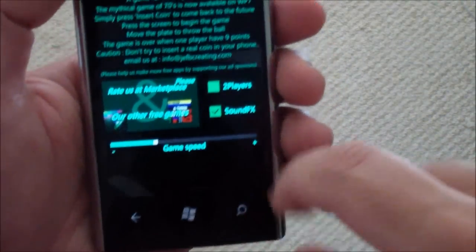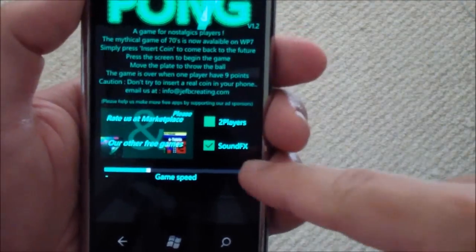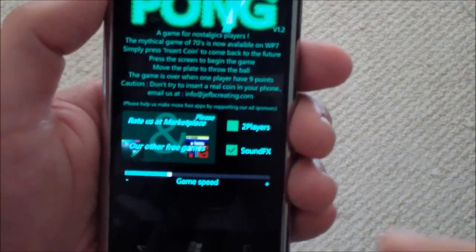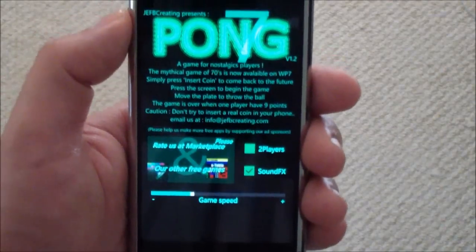Someone else can jump in — you'll see back here it has a two player option, or you can disable sound effects. You can also adjust the game speed: slow down or speed up. Fairly simplistic and to the point.